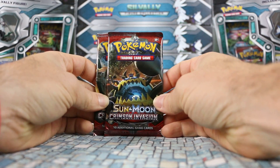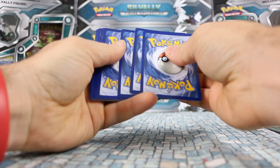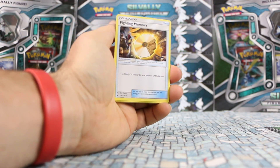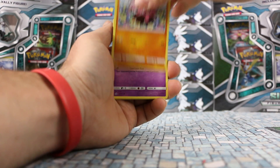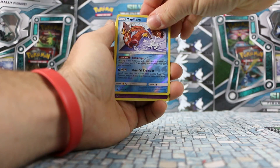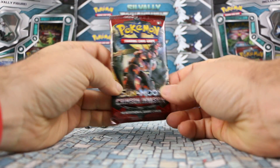Onto our Crimson Invasion packs now. Is it just going to be one Ultra Rare for us, or are we going to manage to pull another? It's pretty rare to get two in one of these boxes, but it happens. We have Fighting Memory, Alolan Graveler, Ampharos, Jangmo-o, Feebas, Stufful, Mistreavus, Chimecho, Magikarp. Our rare is Oranguru — a non-holo rare. Seems like we used all our luck with that Tyranitar Full Art, which is understandable.